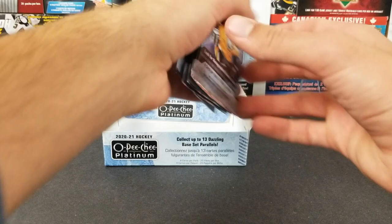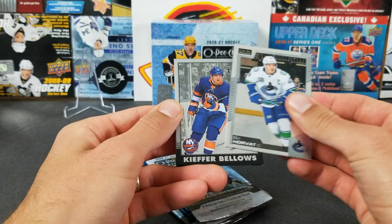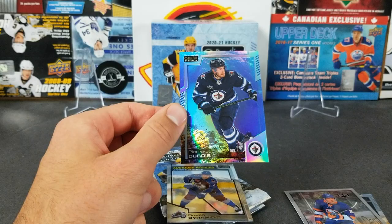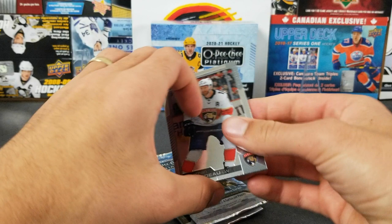Four packs left. We got Beau Horvat, Kiefer Bellows retro — nice — another numbered card: Aquamarine to 499, so this might be the highest-numbered ones. Interesting, but definitely a neat looking card, and Bowen Byram on the back. Three packs left. We have three numbered cards and one auto now. Jonathan Huberdeau — another Byram Sweet Selections, nice.